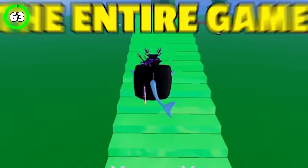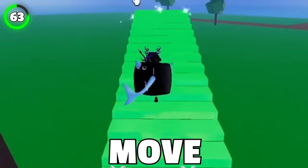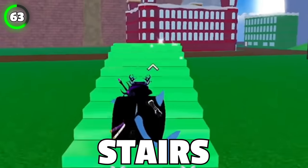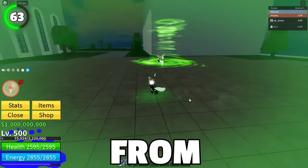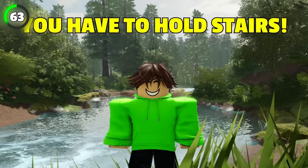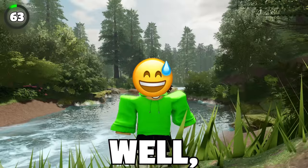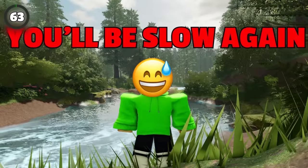For one of the best speed glitches in the entire game, you'll need Rabbit's V3 ability and Barrier's F move. First activate Rabbit's V3 and then hold the Stairs ability. Now you have a speed boost from Rabbit V3 until you run out of stamina. But don't forget that you have to hold the Stairs move, because if you let go, you'll be slow again.